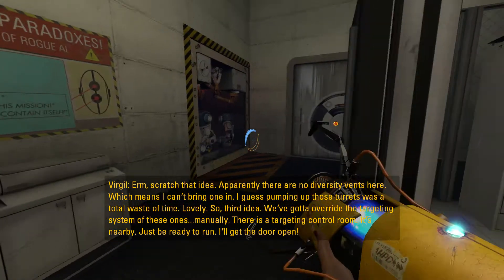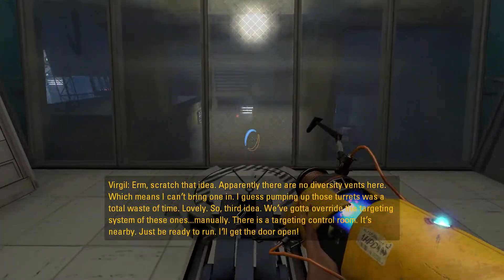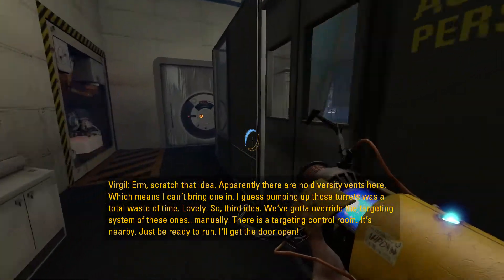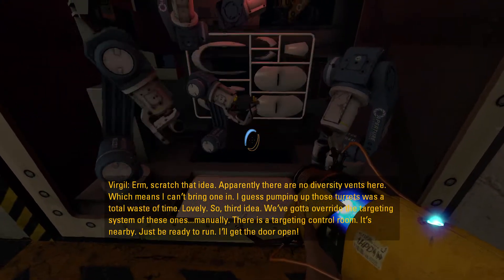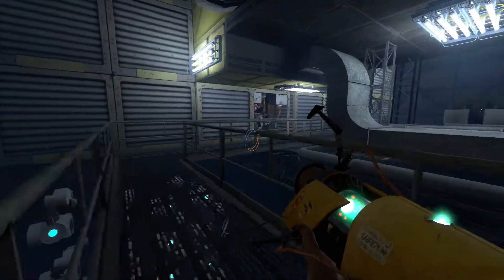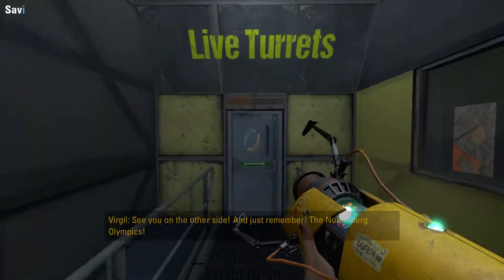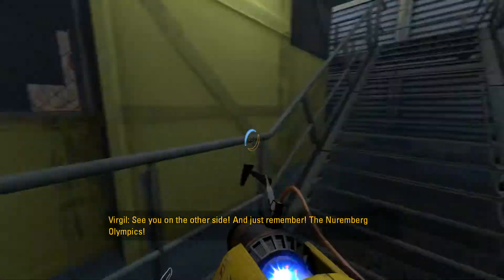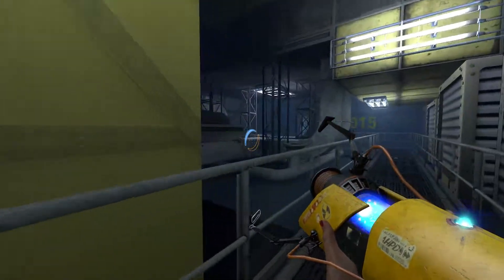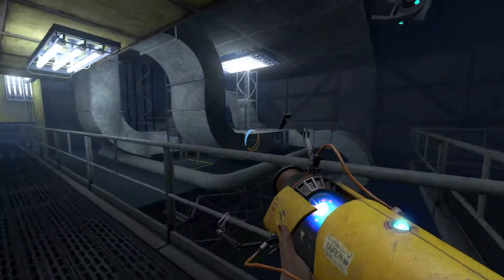Head to the manufacturing line. The plan: we've got to take the turrets with our slime down. There are about three ways I know to do this. The first should be easy and works most of the time — go into the scattered area and take the turret out. Of course, the computer's got a template. Solution number two: use one of the old turrets to overwrite the template. We can reprogram it to not shoot you, and we've got an army. Scratch that idea — apparently there are no diversity vents here, which means I can't bring one in. Third idea: we've got to override the targeting system manually. There's a targeting control room nearby. Just be ready to run.